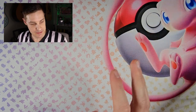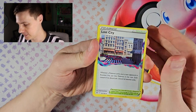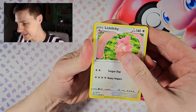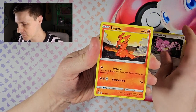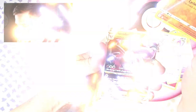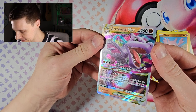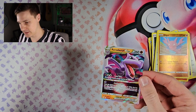Now the Lost Origin pack for round one, going off with some fire. We've got a glossy, Swanna, Lickitung, Growlithe Hisuian style, Lickitung, Slugma, Clefairy, Aipom, reverse Gligar, and an Aerodactyl V-Star. Very nice! Round one definitely goes to Lost Origin.